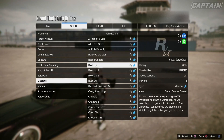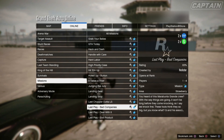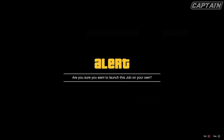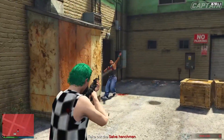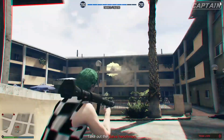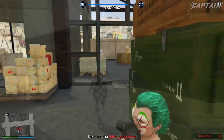For the first mission today, it is going to be one of the brand new missions from Geralt. I'm not going to make this whole video about the new missions, but I would recommend this specific mission. It is the first one on the list and I would recommend setting it to the hardest difficulty, which will be 1.5 times RP and money. Basically, you need to take out the Selva henchman.